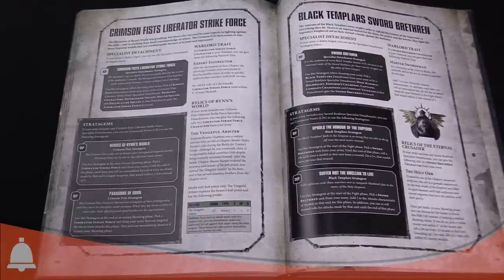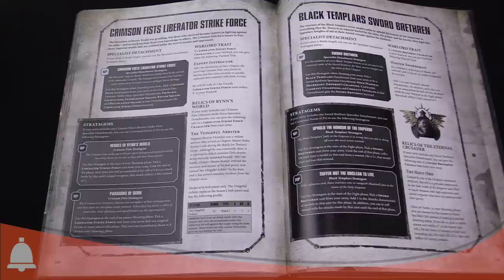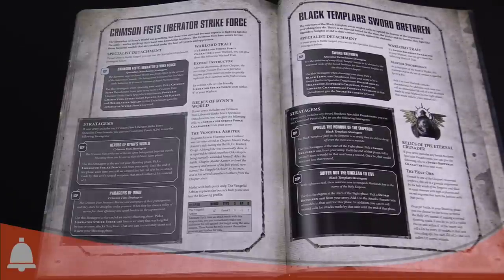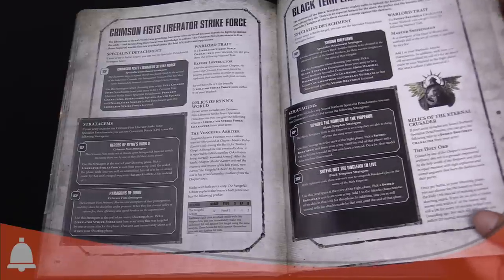Uphold the Honor of the Emperor is used at the start of your fight phase: pick a Sword Brethren unit, and until the end of the phase each time one of those models takes a wound, on a five-plus you ignore it — feel no pain. Suffer Not the Unclean to Live is a two-CP stratagem used at the start of the fight phase: pick a Sword Brethren unit, add one to the attacks characteristic of models in the unit, and you can reroll wound rolls for attacks made by that unit until the end of the phase. Really spicy on a unit of Company Veterans. If you were an old Black Templar player, those are old-school callbacks — a love letter to the old Armageddon book.